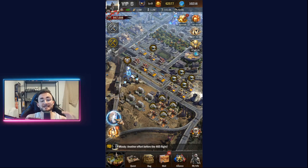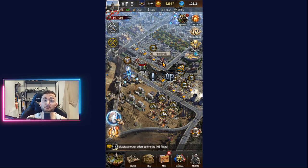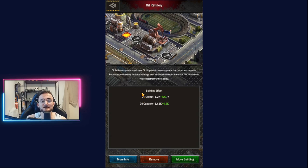Do not focus at all on the different production types from your city. Do not get those buildings to level max because it's going to be totally useless. At the beginning of the game, no problem — usually an oil refinery will get the job done and you will have enough resources to grow. But past a certain point, around level 10, you will not be able to sustain yourself just by producing your own resources.